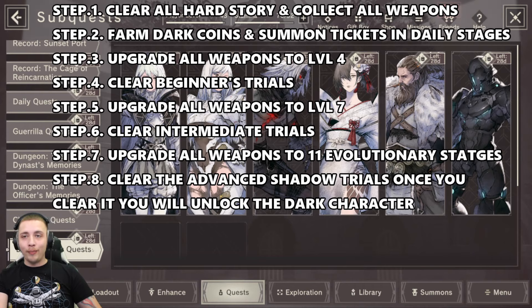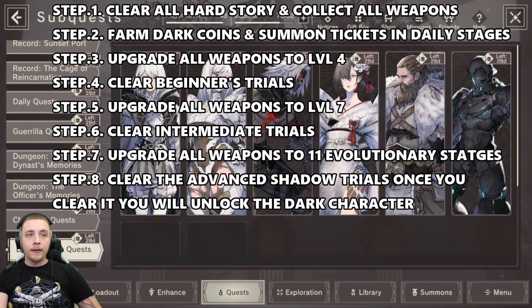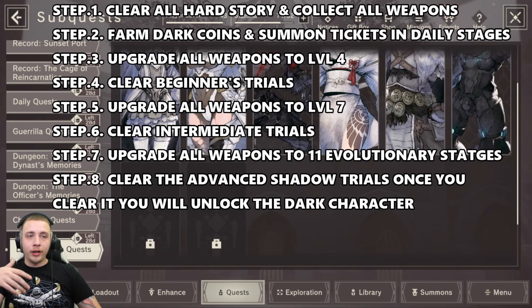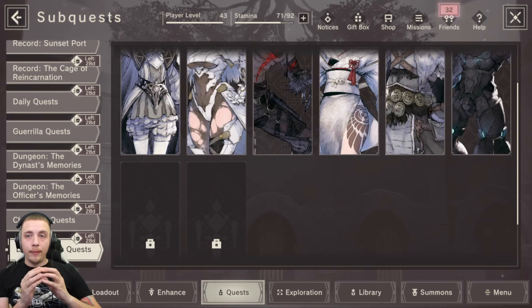The memory quest dungeon is the dark memory dungeon, found on the bottom where it says dark memory quest. Once we clear chapter one very hard, we'll see we have six characters that match our six weapons. There are two more that I haven't unlocked yet - I left them for video purposes. All the information I collected over the past couple of days confirms it is definitely in your best interest to farm the weapons equally.